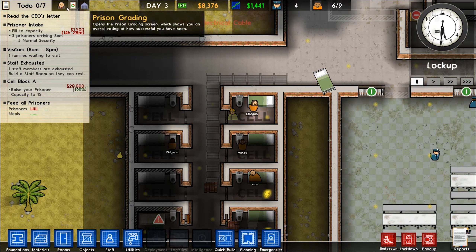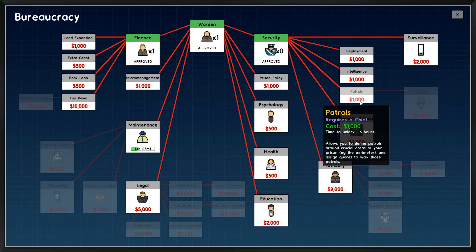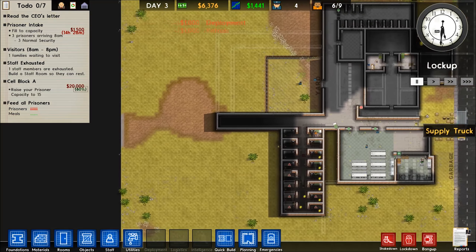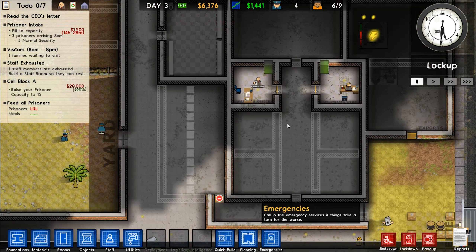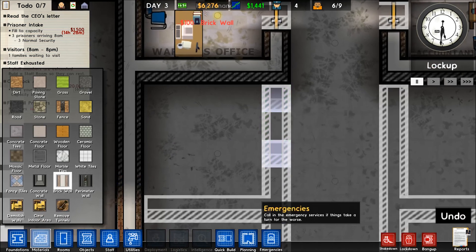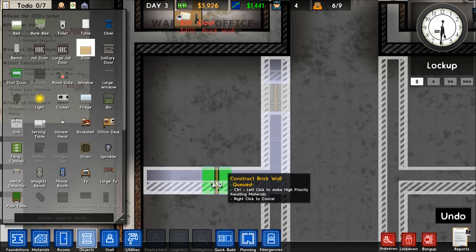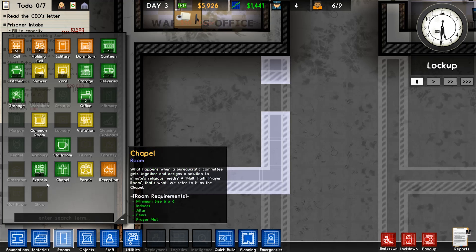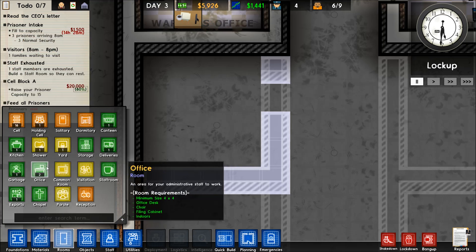Did we get the security option off the bureaucracy yet? We need to build another office — we definitely want to get Patrols and Deployment going. Let's get an office going so we can get another person in here. We'll do that and then put an object door right there.